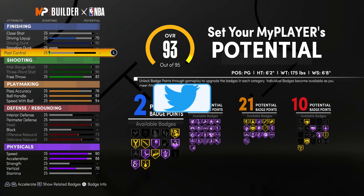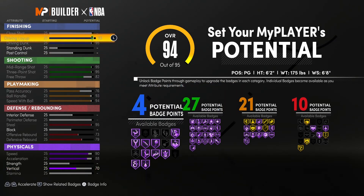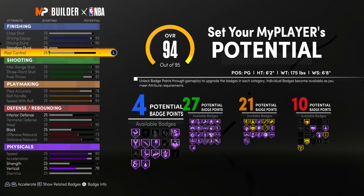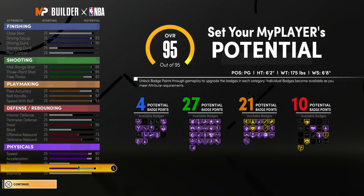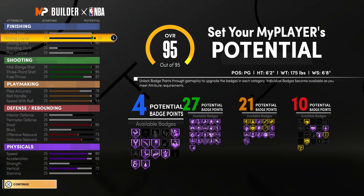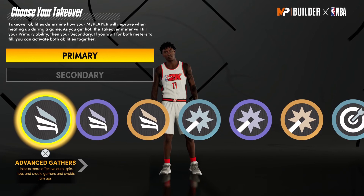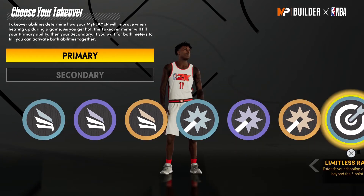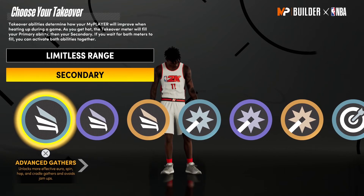You do not need perimeter defense on any build. I was trying to get some of the badges so I could get more finishing badges — I know a lot of y'all like dunking. This isn't really a slasher so you're not going to go too crazy on finishing badges, but we still have to get a couple in there for the guys that like to go to the cup. On the takeover screen, I wanted to go with Limitless.